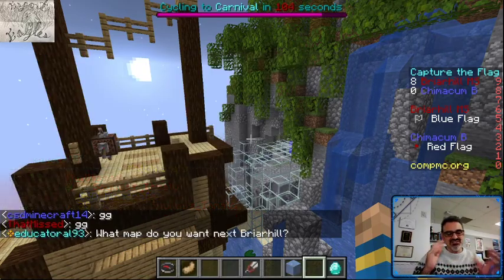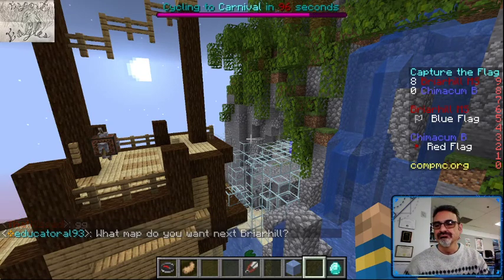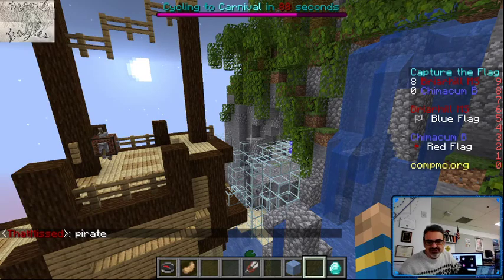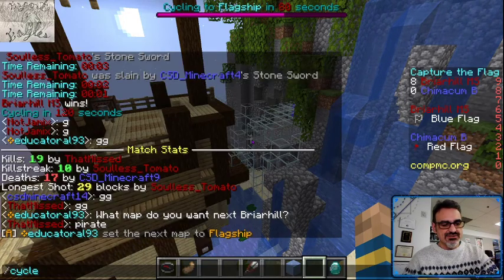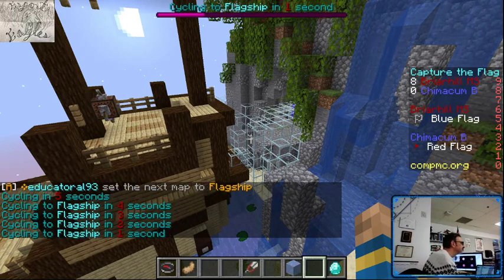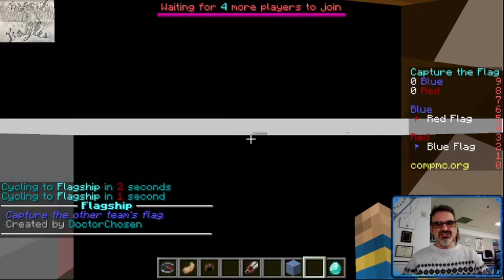Alright, they're the away team so they get to pick the next map. Pirate — Flagship. SN Flagship, and cycle five. Let's slow down the start so I get a chance to put everybody in their teams. This map is amazing — there's a lot of bridging going on. It's scary because bridging is slow going.